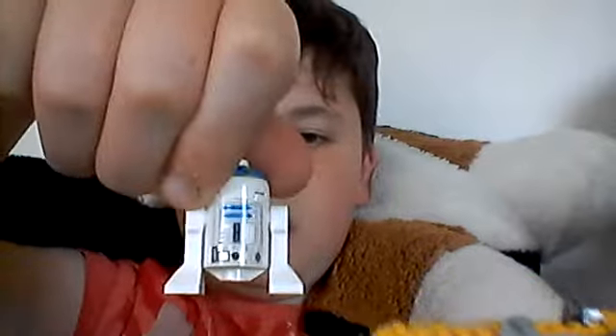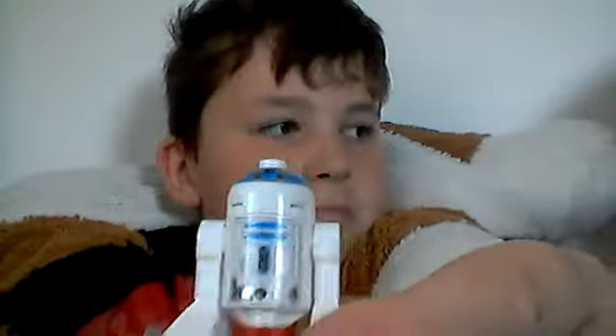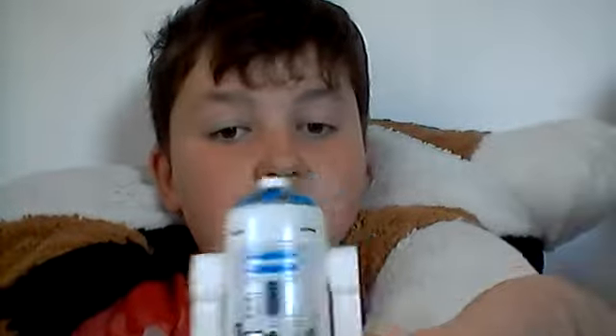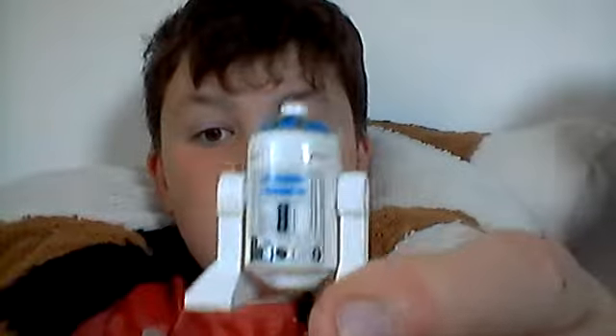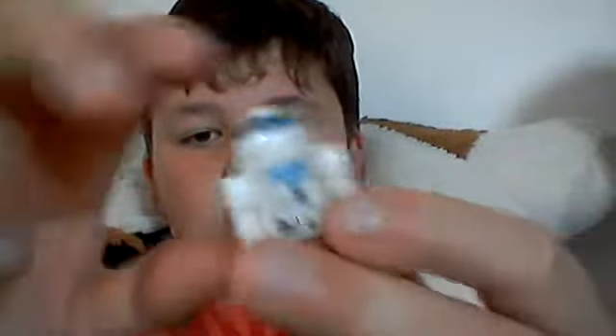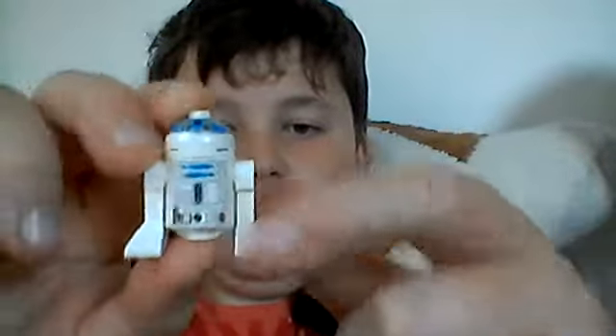And you can see this droid here - he's an astro-d2 unit. His name is astro-d2. He's light blue with silver on the top. His legs move like that and back - same with the other one.